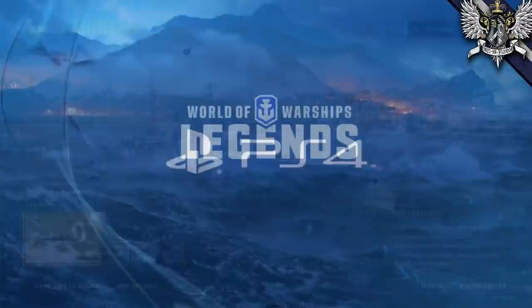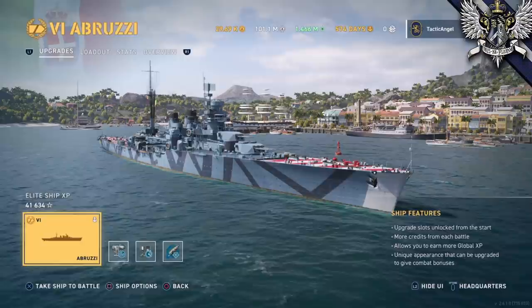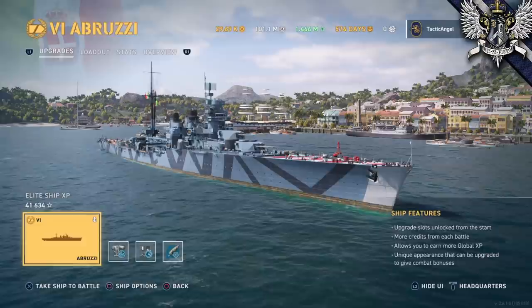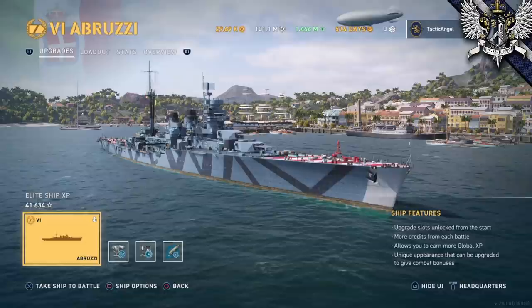Hey everybody, Tactic Angel here, back on the PlayStation 4 to take another look at a premium ship in World of Warships Legends. This time we'll be reviewing the tier 6 Italian light cruiser, the Duca d'Abruzzi. For this review we'll start with some history, move into analysis, discuss commanders, then run down the stats with you, and finish off with a bit of gameplay. If you want to skip around, I should have set up the chapters for this video and you can find the time codes down in the description.